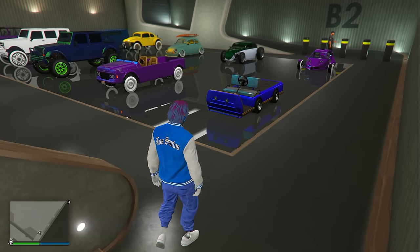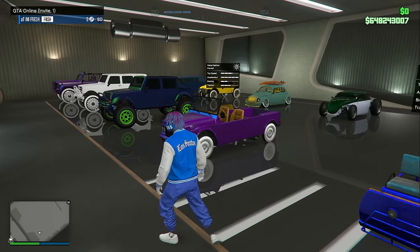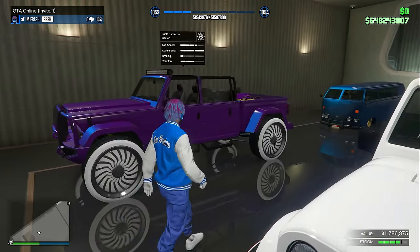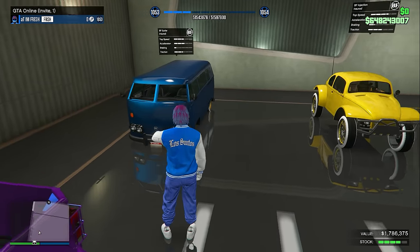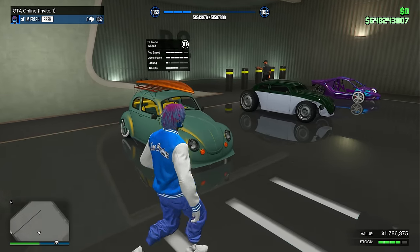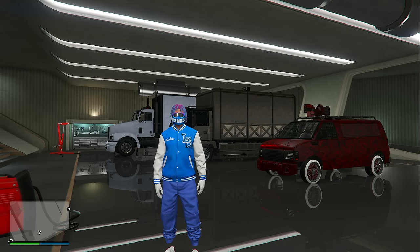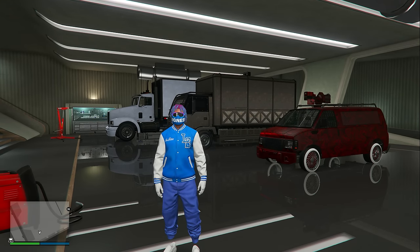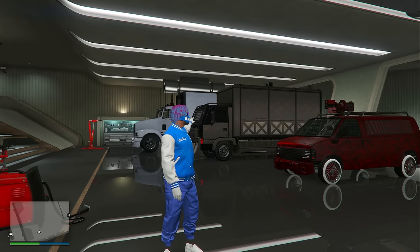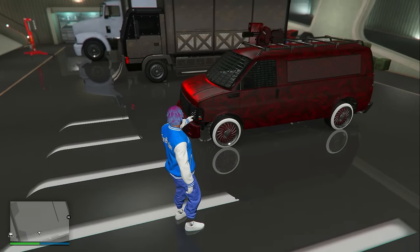On my second level, we have the Caddy again, and this front section is all Canis vehicles: the Canis Kalahari, the Mesa, another Mesa, and a Kamocho. Behind that it's all BF vehicles: the BF Surfer, the BF Injection, the BF Weevil, the BF Weevil Custom, and also the BF Raptor. The level one nightclub garage isn't really a full personal garage — it's just holding my Pounder Custom, my Mule Custom, and my Speedo Custom.